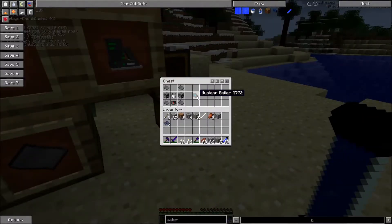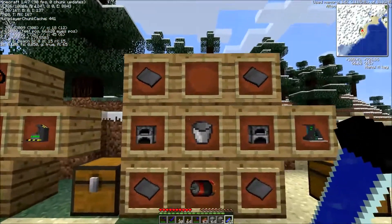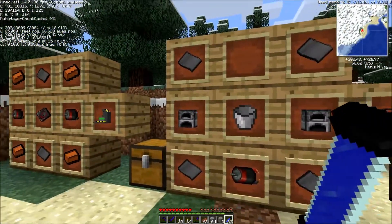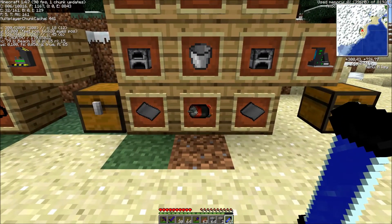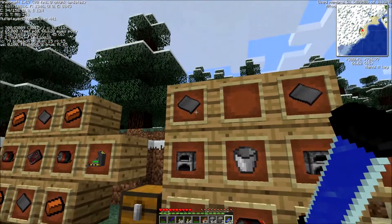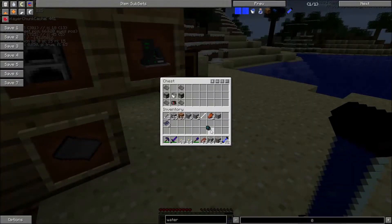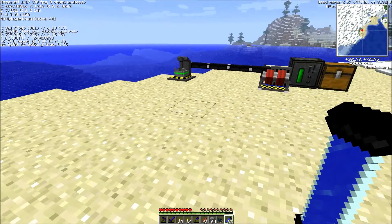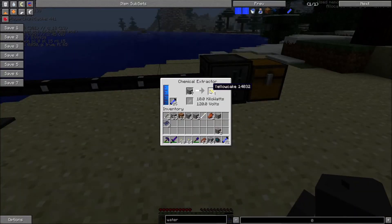And then the nuclear boiler — a really simple recipe. The only thing you need is 2 furnaces on the left and right, an empty bucket in the middle, a motor on the bottom center, and 4 steel plates in the corners. Then you get the nuclear boiler. On the chemical extractor, you will get yellow cake — I think it's 2 to 4 yellow cake for each uranium.